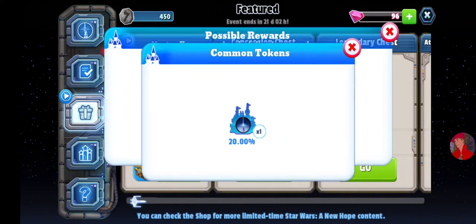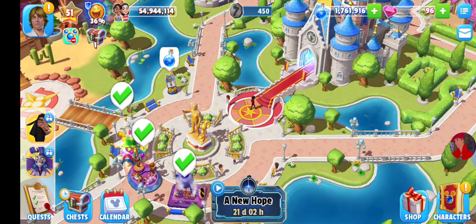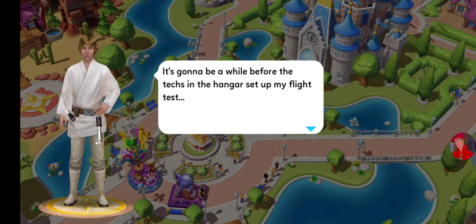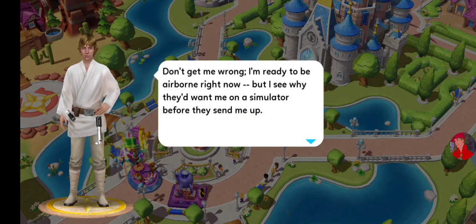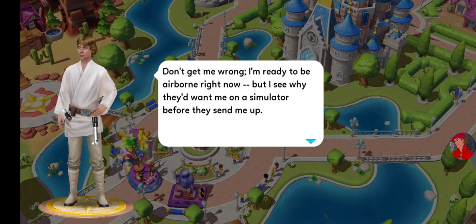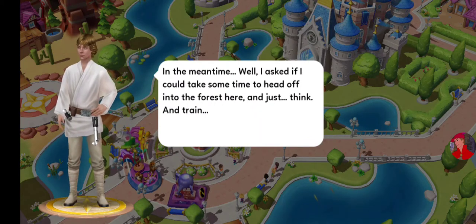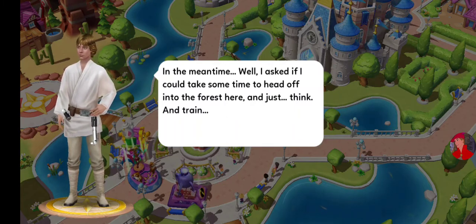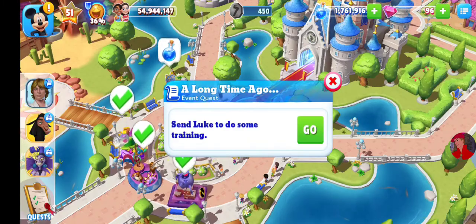That's all for the quest with Luke for now. Luke says: 'It's gonna be a while before the techs in the hangar set up my flight test. Don't get me wrong, I'm ready to be airborne right now, but I see why they'd want me on a simulator first. In the meantime, I asked if I could head off into the forest and think and train.' So we need to send Luke to do some training.